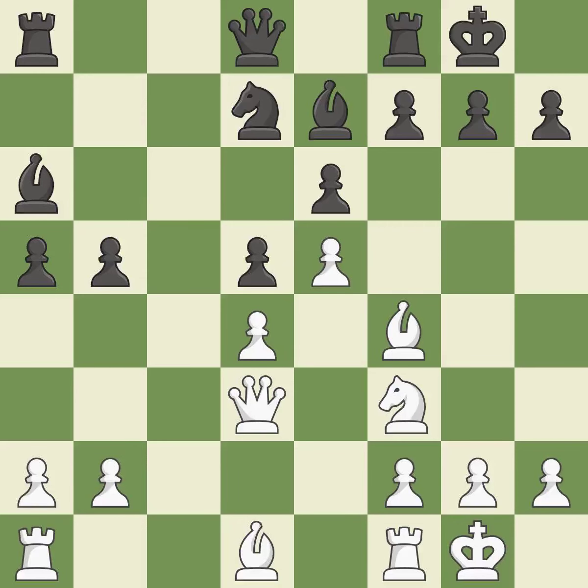This threatens to win material. Only one move worked there and this wasn't it — it is a mistake. The rooks can see each other now, allowing them to provide mutual defense. This is the only move that works and it threatens checkmate — it is a great move. This deters an assault on a weak pawn.